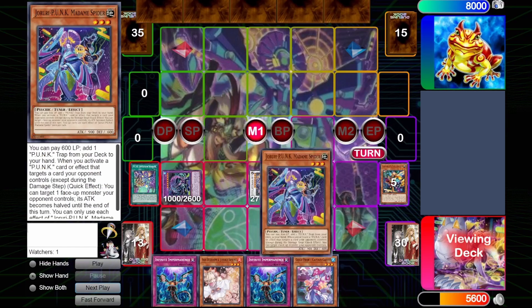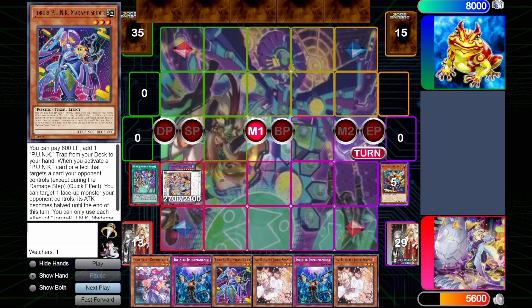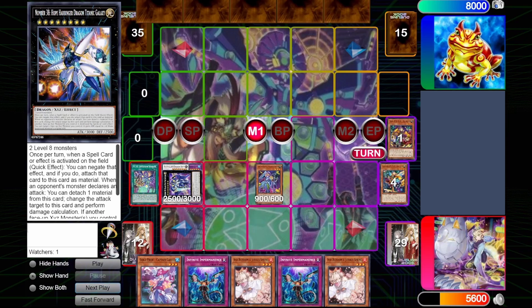So the Dragon Drive will search Madam Spider, will draw a card off of the field spell, and then here we can make Rank 8. Initially I choose to make Harbinger, but I later opt into Photon Lord just to be safe of a lingering Nibiru, since that is the only other Hand Trap that can hit us at this point. So you see here, shuffle back the Harbinger, make the Photon Lord instead, and then we are going through the Gold Pride combo after we summon the Madam Spider and resolve its effect, to get the Trap card, and also draw a card.